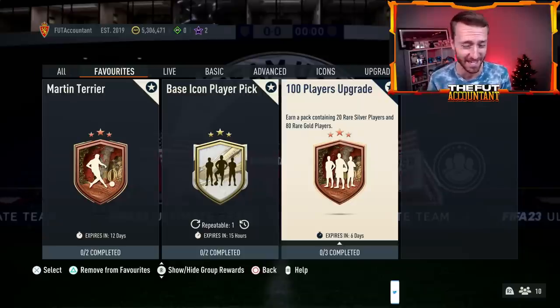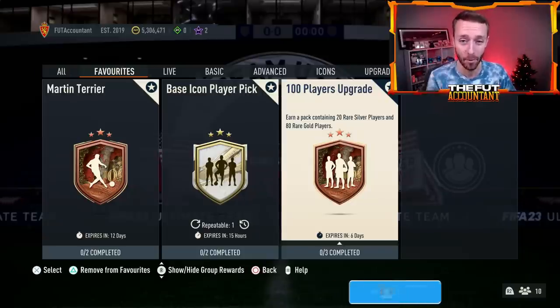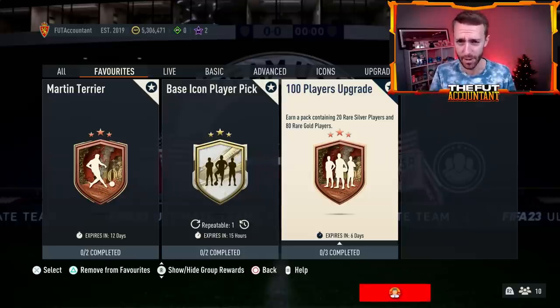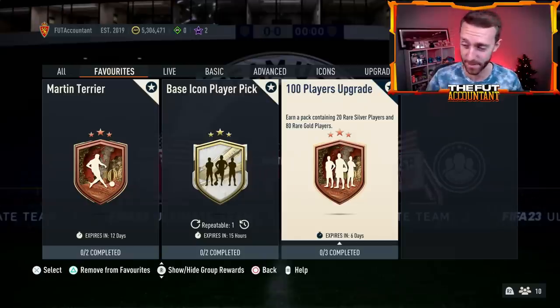It's costing about 120,000 coins to do it. It is the definition of a gamble pack, but it's so cool and so different because usually these packs are only in the store. A lot of people are doing this — it's impacting the fodder market so much and it did make some other prices drop yesterday.